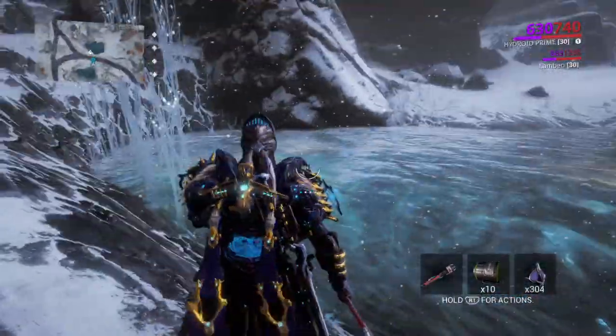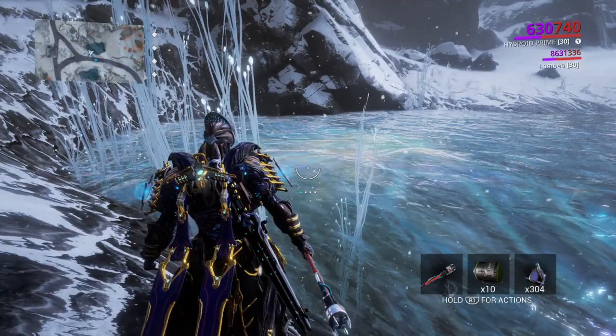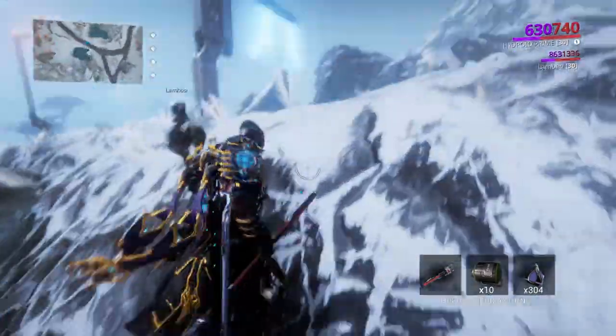All five fish will spawn in these two ponds — you can use either one based on personal preference. Just look for the hotspots, which are the swirling masses of orange and green color — that is a hotspot in Orb Vallis.